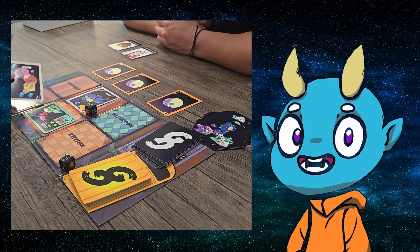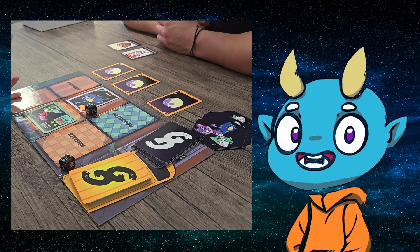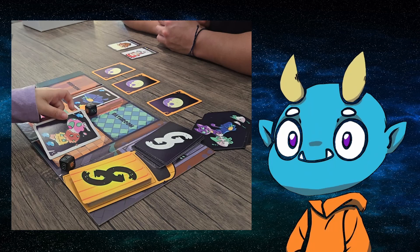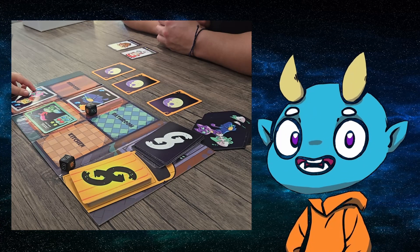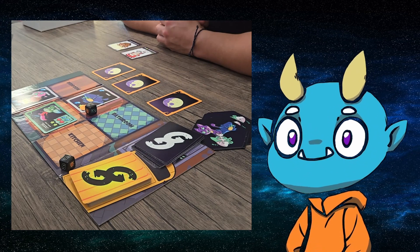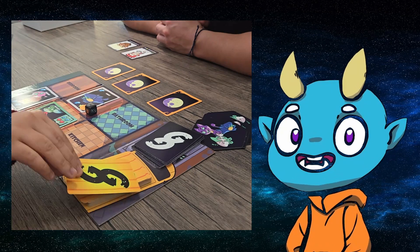If a ghost card is drawn, place it in an empty room. If no room is empty, then a room will become haunted. When a room becomes haunted, you remove both ghost cards from the room and place a haunted card in the room. Both ghost cards are placed out of play. You are no longer able to scare ghosts in the haunted room.